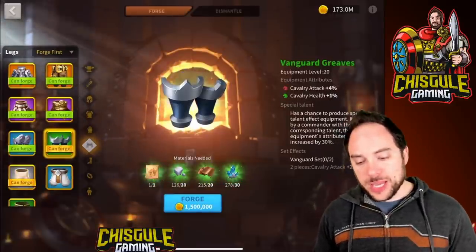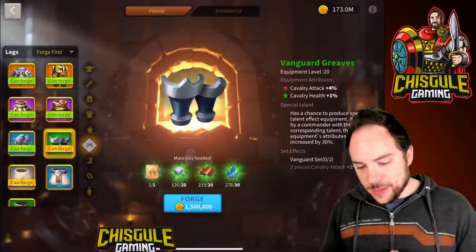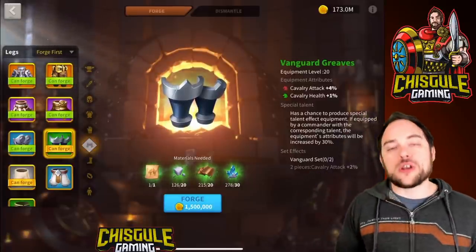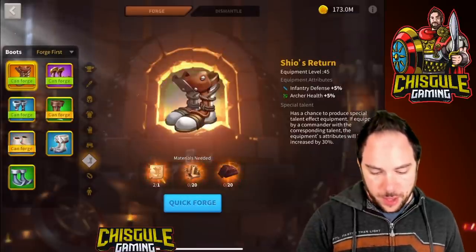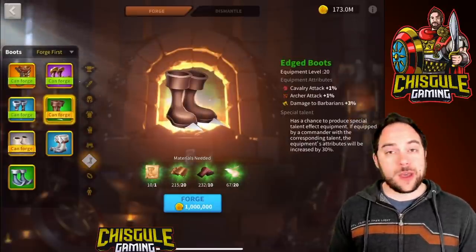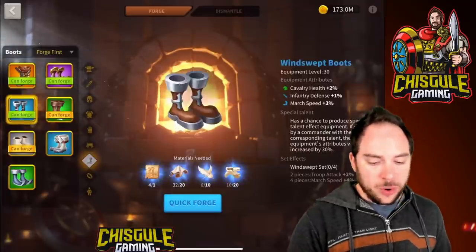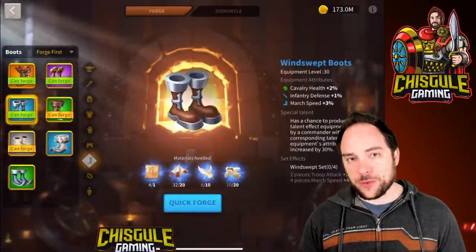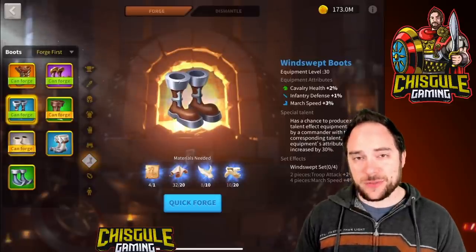For the pants, we'll complete the cavalry vanguard set with the Vanguard Greaves — 5% stats, plus the set bonus. Look no further than these pants; don't get confused by things like Karak's Humility. For the boots, one option is the Edged Boots — if you're in the earlier game, that damage to barbarians really does matter. However, after you've done enough of the Shadow Legion invasion to get the Windswept Bracer and Boots patterns, I would dedicate your first pair to cavalry commanders — 2% cavalry health and 3% march speed is a step up.